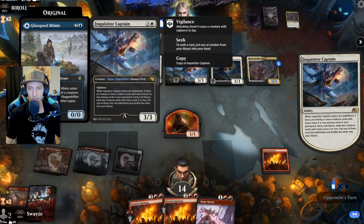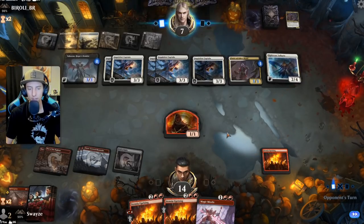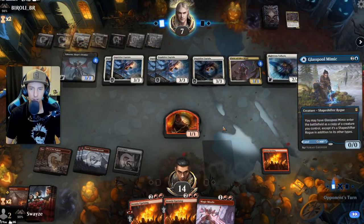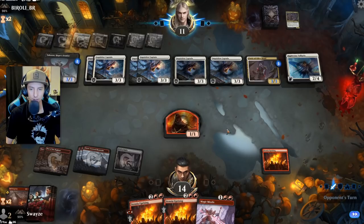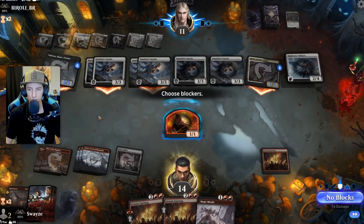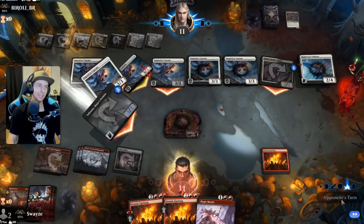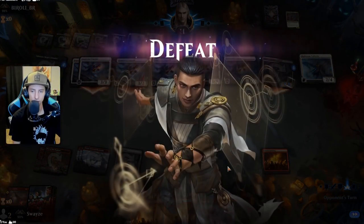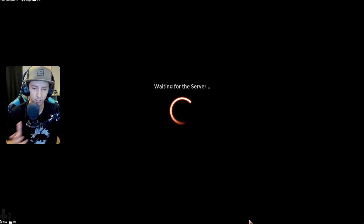They're playing copies with the Mimic — I didn't even notice! The different card styles confused me. Fair game. They go with another Inquisitor Captain instead of the Valkyrie, which means less life gain — I can get down with that. Three, six, nine, ten, eleven, twelve — I'm dead. Oh man. One Conductive Current would have absolutely decimated them, but we didn't find it. GGs — that's going to wrap it, let's go to some final thoughts on the deck.